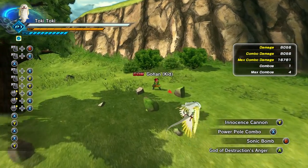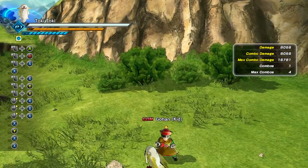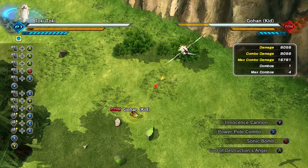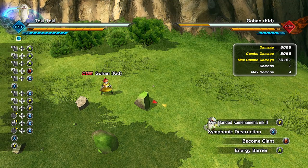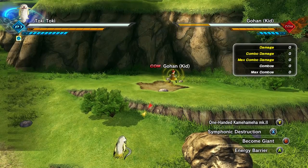Got Instructor's Anger — that's not really landing that well. Let's try One-Handed Command Mark Two — it broke the game. It seems like the ultimates are what is breaking the game. Let's try to become giant — it's time for Giant Toki Toki!